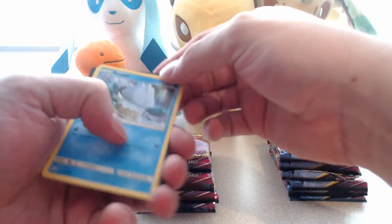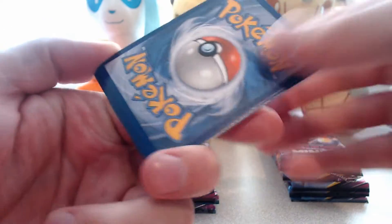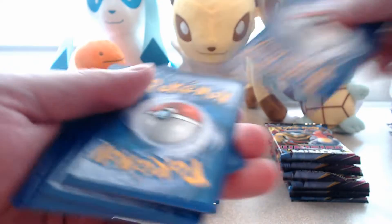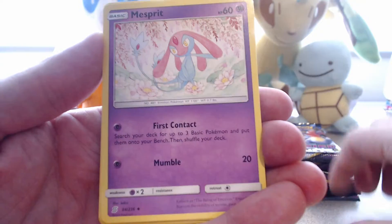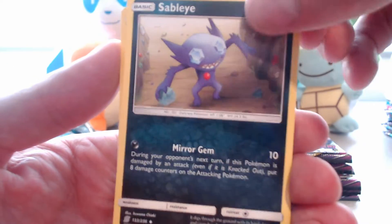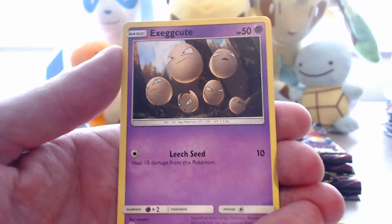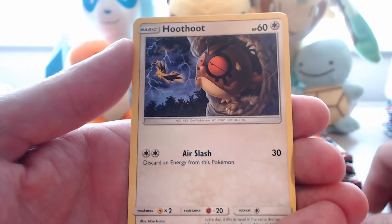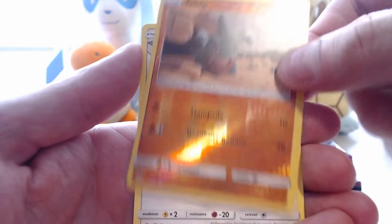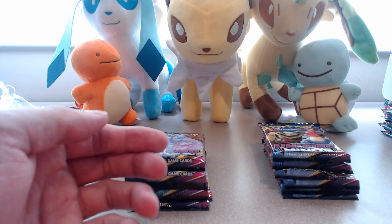Now let's see if I remember where the code cards are. This was like the Elite Trainer box, so it's the opposite - I can just flip here. There's a code card. One, two, three. Energy. And let's get going. So our first card is a Lurantis, Mesprit, Sableye, Snover, the creepy Honchkrow on the bridge, Exeggcute. Alolan Grimer. Hoothoot with Zapdos in the background. Gible. And our rare is Unfezant - non-holographic.